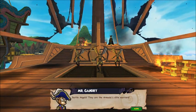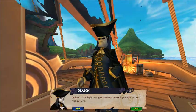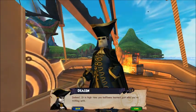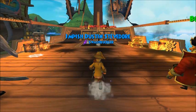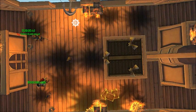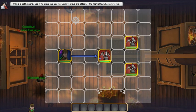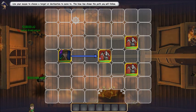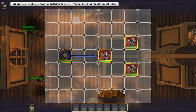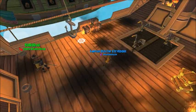Battle angels! They are the Armada's elite warriors! Indeed! It is high time you buffoons learned just who you're trifling with! This is a battle board! Use it to order you and your crew to move and attack. The highlighted character is you! Use your mouse to choose a target or destination to move to. The blue line shows the path you will follow. Click done to end your turn!